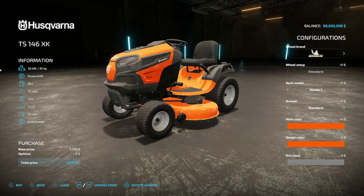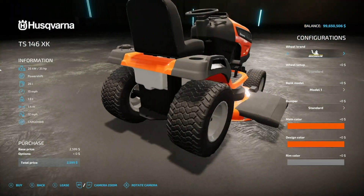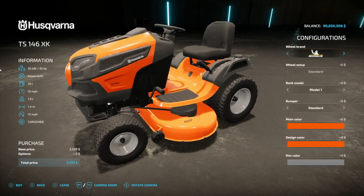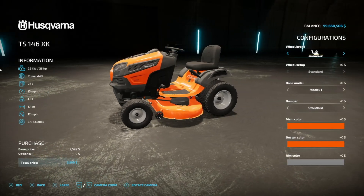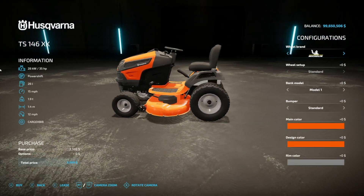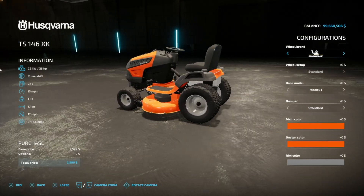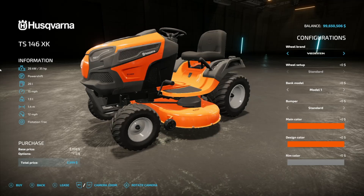Starting off we've got new ones for all platforms - the Husqvarna TS146 XK, a riding lawnmower. This thing is super cool, we've got some really nice customization on here as well. 35 horsepower, power shift transmission, 26 liters of fuel, 15 miles an hour, 1.9 tons, 1.4 meter working width, 12 miles an hour. Tires include Michelin, BKT, Nokian, Trelleborg, and a run-flat style.